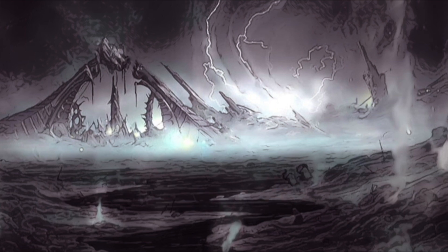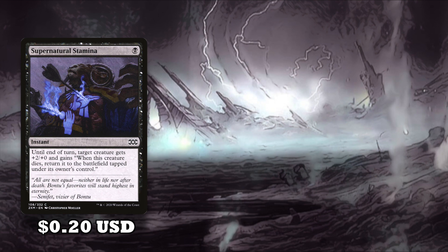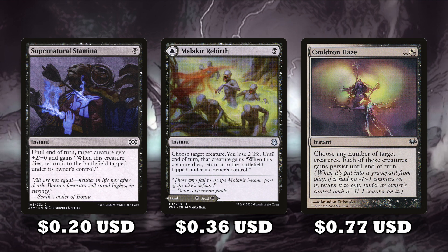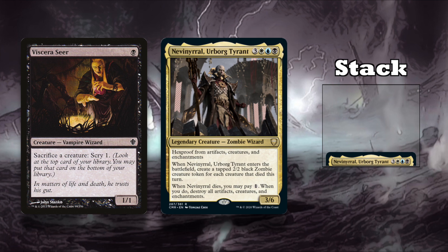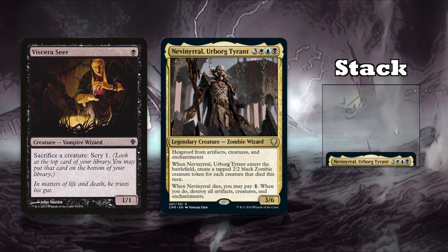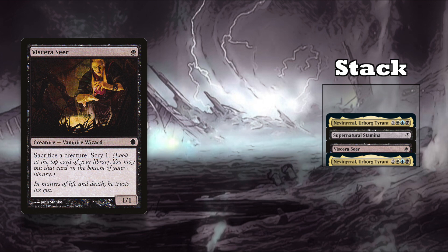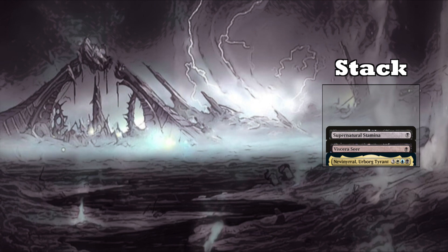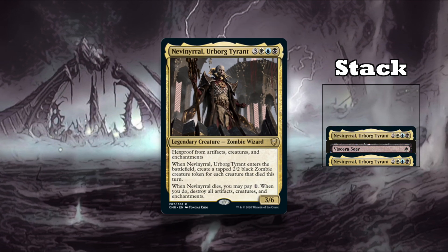But we can abuse this even more. There are many instant cards that say when target creature dies, return it to the battlefield. Cards like Supernatural Stamina and Malakir Rebirth do this, while Cauldron Haze can actually bring back all creatures on your side of the board. So if you play Neve but then respond to its ETB by playing Supernatural Stamina, letting it resolve, and then sacking him with a sac outlet, you'll get 2 triggers: one to pay 1 mana to board wipe, and another returning him to the battlefield. So if you stack these so you pay the 1 and wipe the board first, and then Neve returns thanks to Supernatural Stamina, his ETB goes on the stack, and you get a bunch of 2/2 zombies.